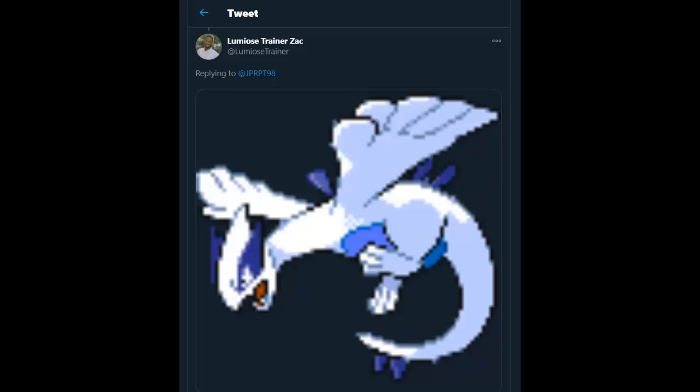Luminous Trainer Zack sent in Lugia - I believe that's a sprite from HeartGold and SoulSilver. Man, that is one heck of a T-pose if I've ever seen one. Jokes aside though, it looks kind of like he's about to perform a dive, which fits because he's Lugia. Good pose, I like it.